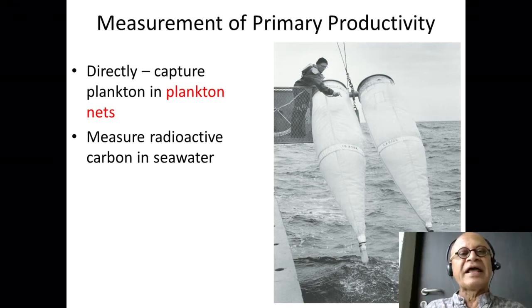Directly capturing phytoplankton using a plankton net is one way. The figure shown here has two nets that are typically dragged by a ship or a boat at certain depths. You cover a particular area, so you know approximately how much area you covered, and it captures all the photosynthesized material in there. You bring it up and measure the amount of primary production that occurred over this area — a very broad measure of primary production per unit area.